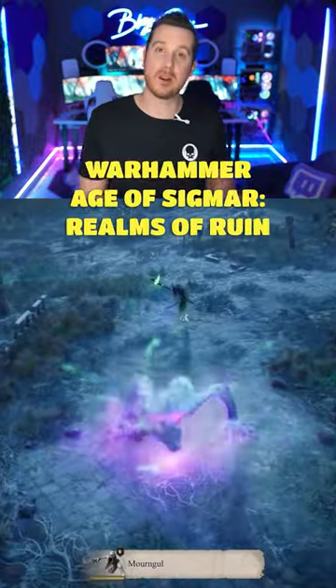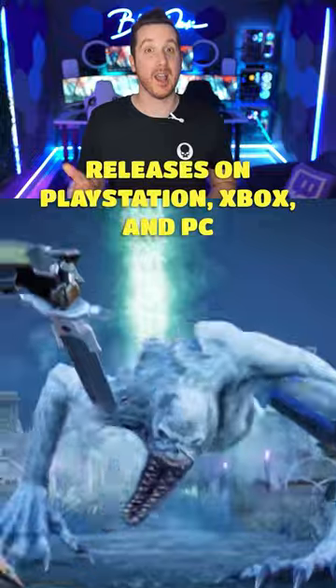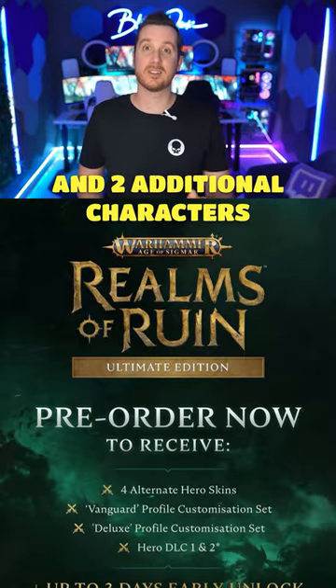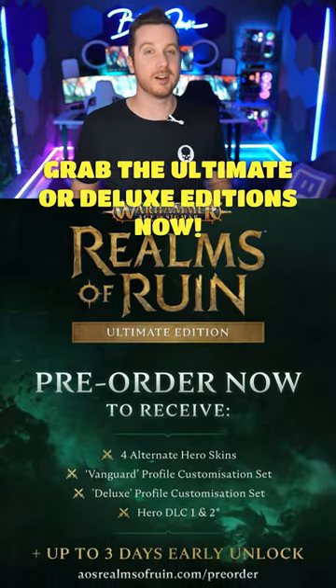Warhammer Age of Sigmar: Realms of Ruin releases on PlayStation, Xbox, and PC on the 17th of November. If you want a special three-day early access, extra hero skins, and two additional characters, grab the ultimate or deluxe editions now.